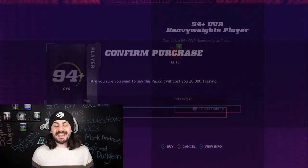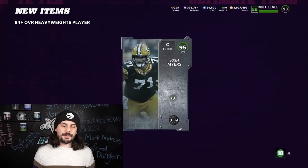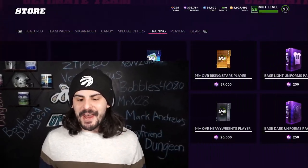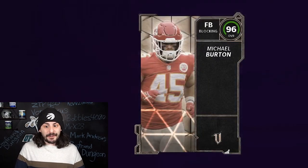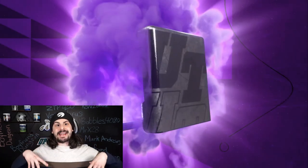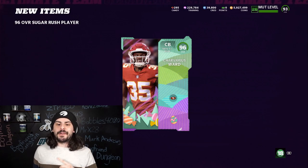Moving on to heavyweights, this one's a 94 plus so a little bit less. We could definitely use some O-line help — perfect, we needed a center. 95 overall will be our starting center. We have one last Wild Card Wednesday re-roll here with the veterans at 95 plus. We can definitely use a corner or maybe a wide receiver — it's a fullback. We are also going to open this 96 overall Sugar Rush player; we need one more 96 in order to get a 98. We're going to open this and take a corner, which we definitely need, and we can also build a master.